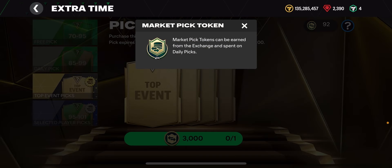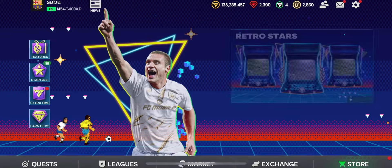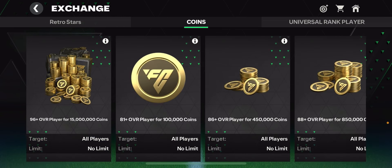The problem is you're not able to get any market pick tokens right now. If you go to the exchanges, there should be a tab for market pick tokens where you can exchange 96 overall cards, 93s, and similar, but those exchanges have been taken away.